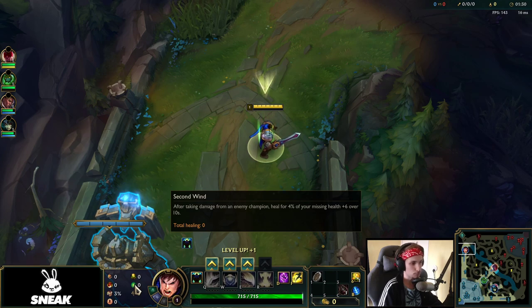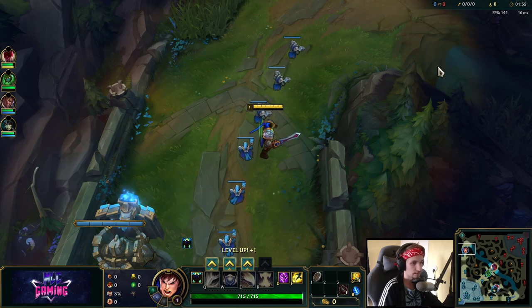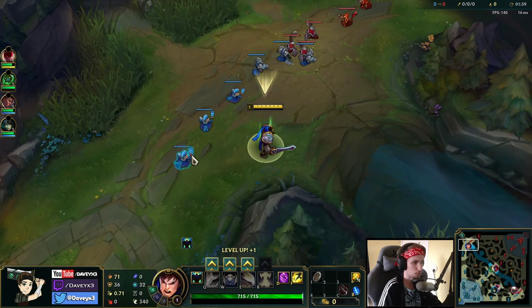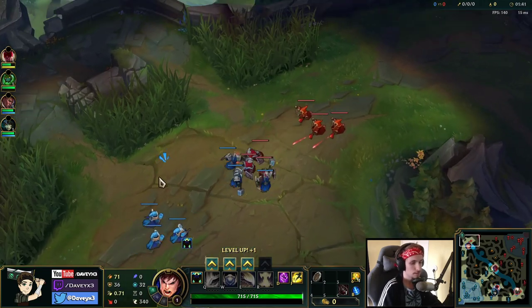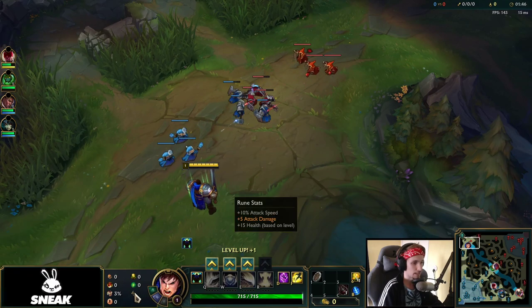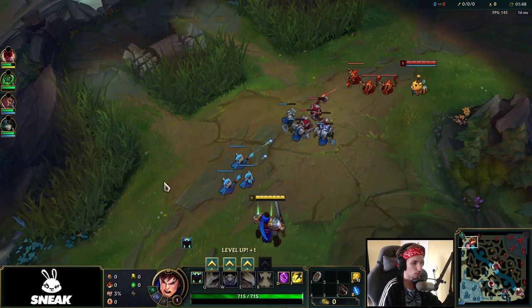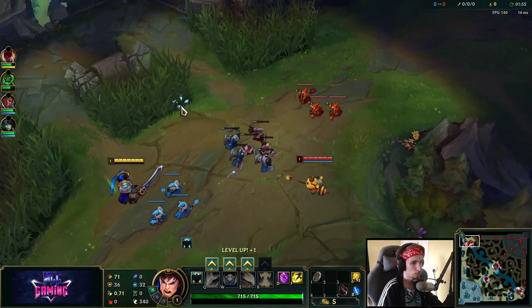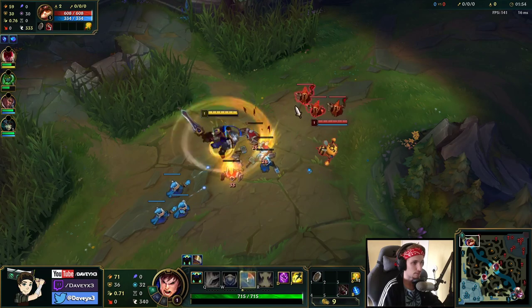Depending on the matchup you're going to play against, you want to either go Second Wind or Bone Plating. Against Teemo, you want to go Second Wind. Against other melee matchups, you want to go Bone Plating. Revitalize is very important. For the bonus stats, I would recommend either Attack Speed and AD with Armor or Magic Resist, or Health Scaling. In this case, I got Health Scaling because I wasn't quite sure whether I was playing against AD or AP.